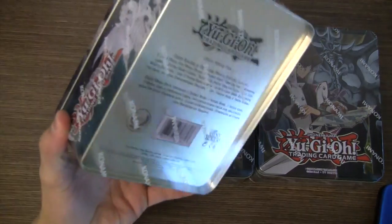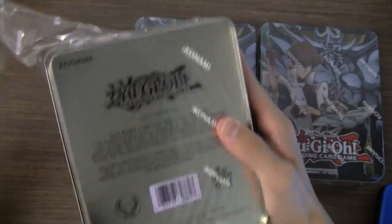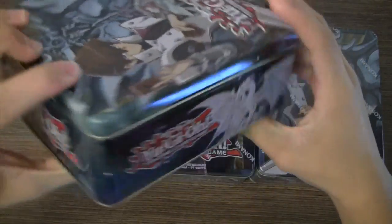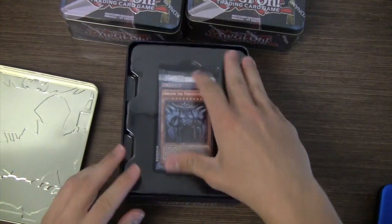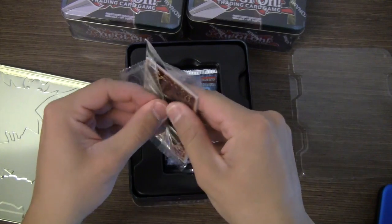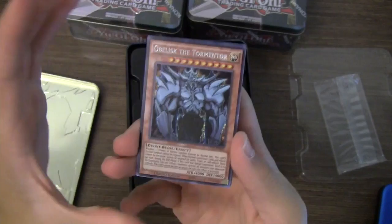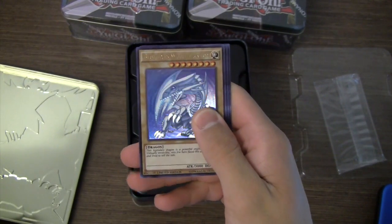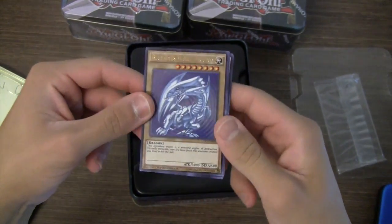Alright, we can get right into this. I just noticed you can see it has a Blue-Eyes Spirit Dragon on the side. We got our promo pack — really excited about this. For the Blue-Eyes Spirit Dragon, I want some Obelisk the Tormentors that are playable. And there we go — Obelisk the Tormentor secret rare, playable version, which is very nice. And there it is — Blue-Eyes White Dragon original art, ultra rare. Very, very happy to have a reprint of this.